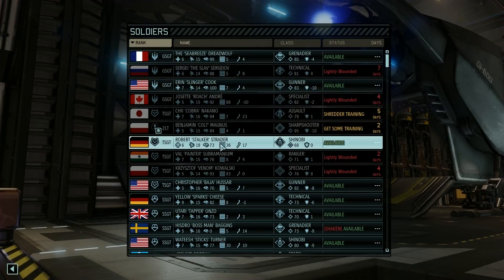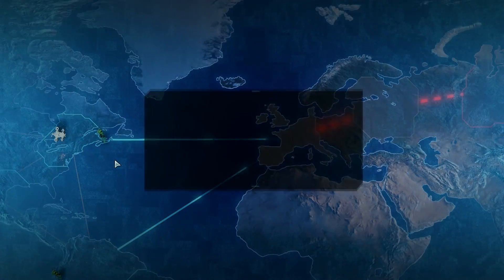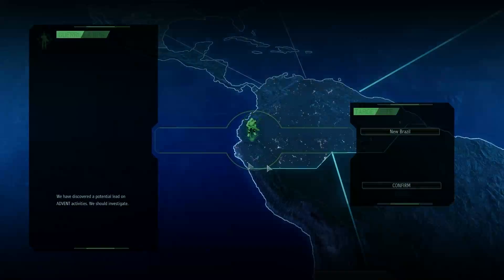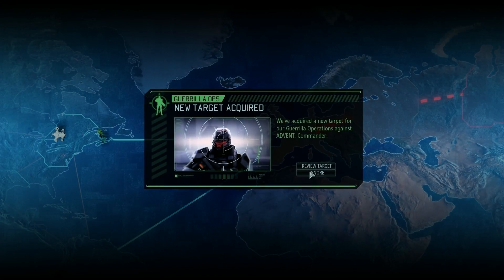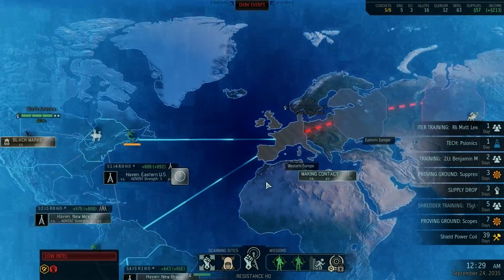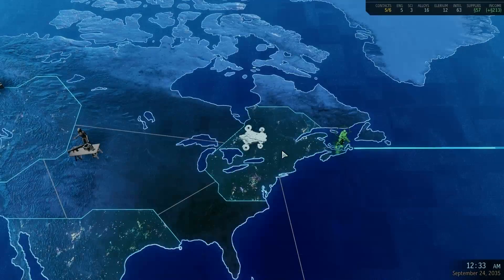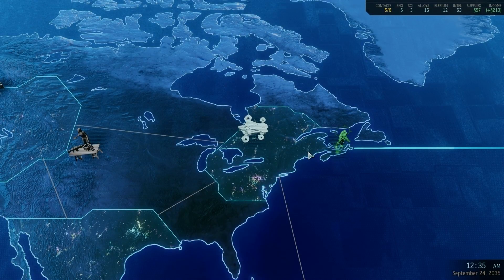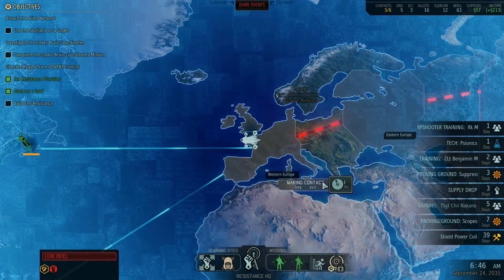That's a grenadier — what do we put a Shinobi on? Even a Shinobi couldn't do it. Review target: one day 19 hours. I'm going to have to just ignore all this stuff. Another one: one day four hours. Yeah, not going to be able to do any of those. I feel like I'm doing something wrong but I don't know what it is. We're just going to keep playing and see what happens.